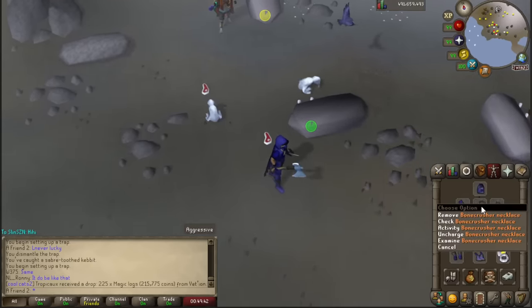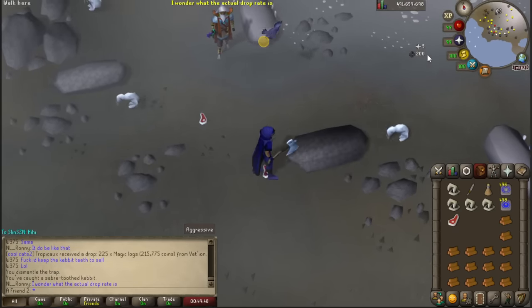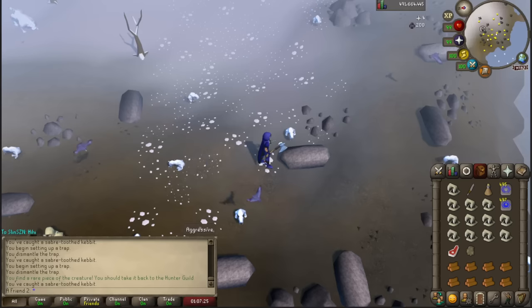Or maybe a bone crusher necklace if you already have it combined, because now if I check the boulder, no bones will be coming into my inventory. It gives plus five prayer XP per bone and it's just one less item to worry about - although you do have to drop the 'not meat' item. It actually made a sound, almost as if you used a lamp or something.